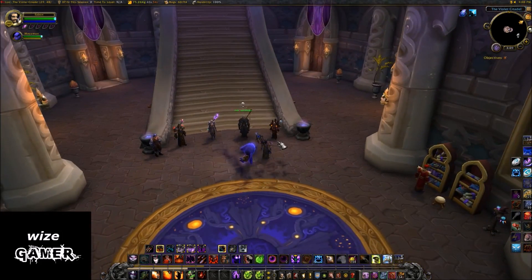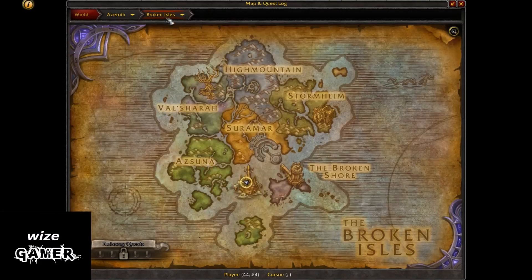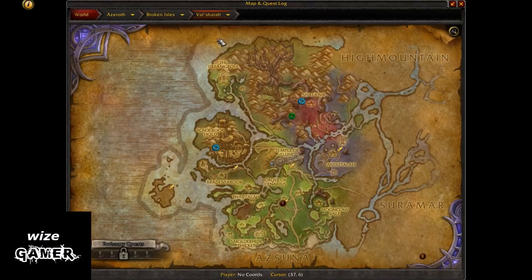As far as what's behind this — what you have to do basically is get the five reps up for each zone in the Broken Isles. So you have to get the rep up for Highmountain, Stormheim, Suramar, Azsuna, and Val'sharah. But you only have to get them up to Friendly, which is not that bad — a couple of hours each one and you're done.